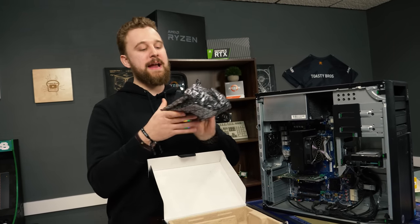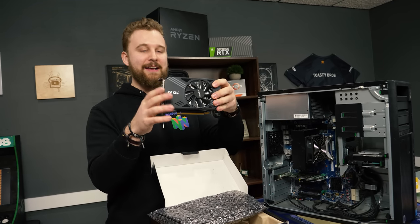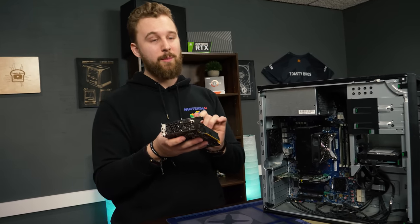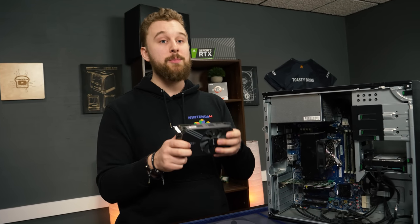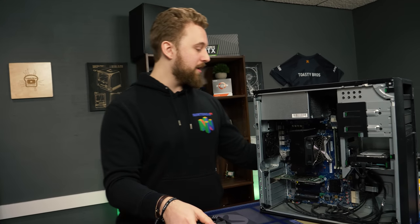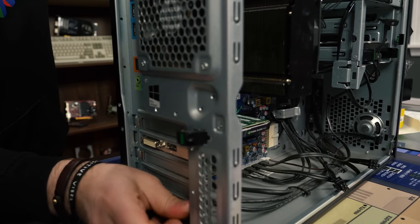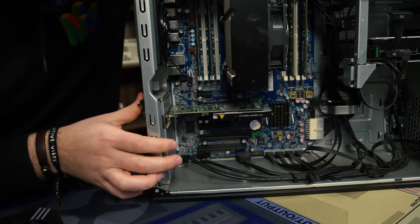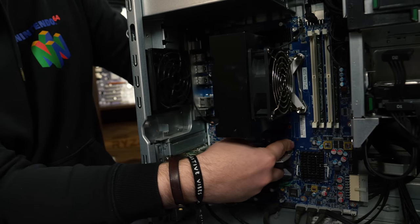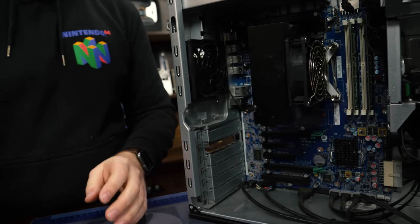So we're going to open this thing up — this is a nice little card, not too big. It's going to look kind of goofy in here, but no side panel, so you won't see it. These things do vary in price right now. Given everything going on in the world, graphics cards are really hard to find. 1060s are normally $200 plus sometimes, but if you can get one for around $150 to $170, it's still better than nothing. All you have to do is pop these two clips here, and this part flips out, which allows us to take out the Quadro that's in it right now.